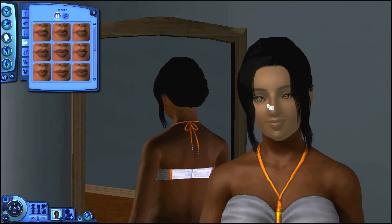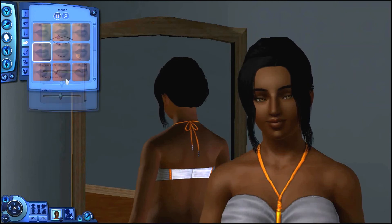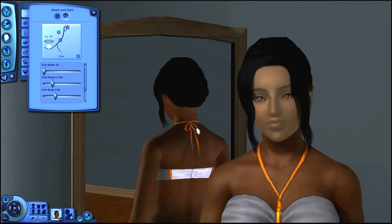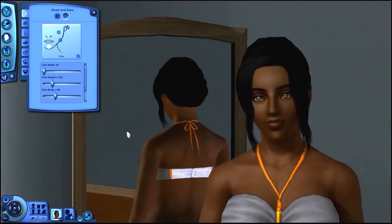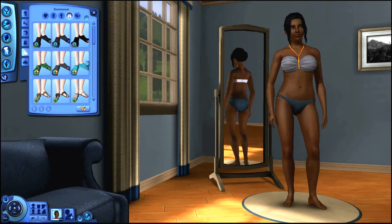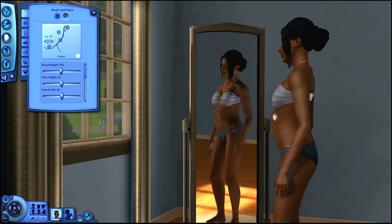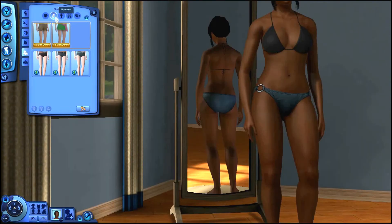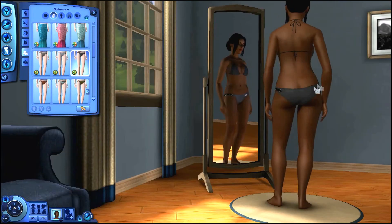I'm literally just using default eye, nose, and chin shapes, and now I'm going to use a default lip shape. I fixed up her face a bit more — I did her lips and chin as well. You can see the lip definition; you don't even have to use a nose or lip mask. She's gorgeous! I also downloaded some clothing texture replacements. I kind of want to fix up her body a bit too, because sliders in this game can either do you a world of good or a world of bad.